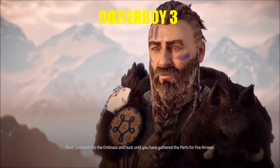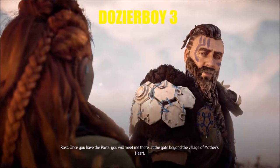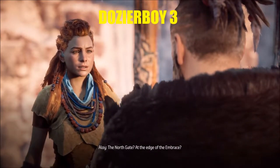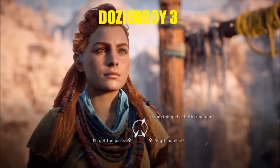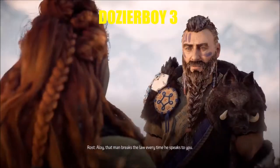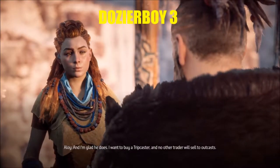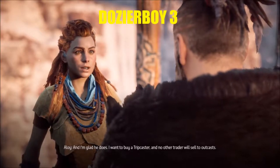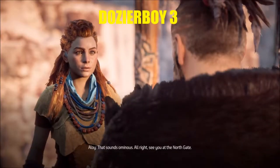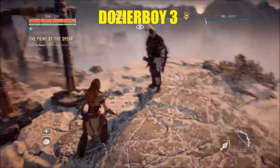There's been some trouble recently — it affords an opportunity to learn this lesson, but it will be dangerous. You must come prepared or you will die. Race and hunt until you've gathered the parts for fire arrows. What kind of trouble are we talking about? You will meet me at the north gate beyond the village of Mother's Heart — the north gate at the edge of the Embrace. Now be on your way.